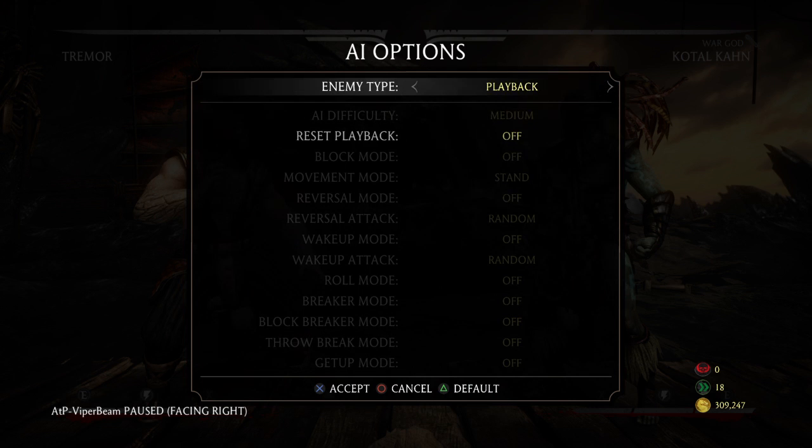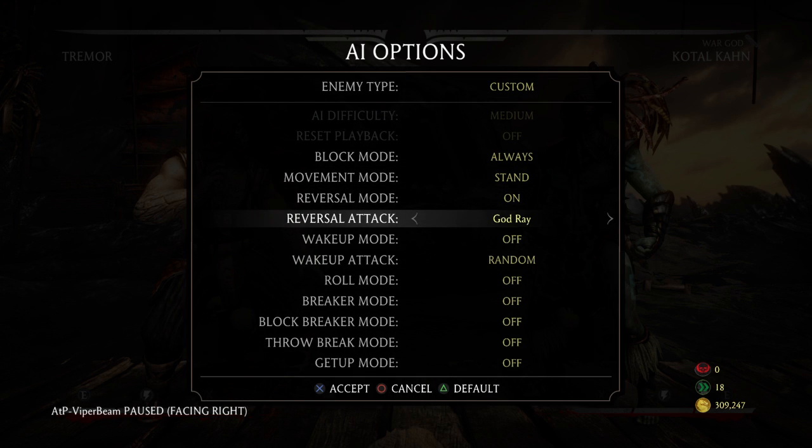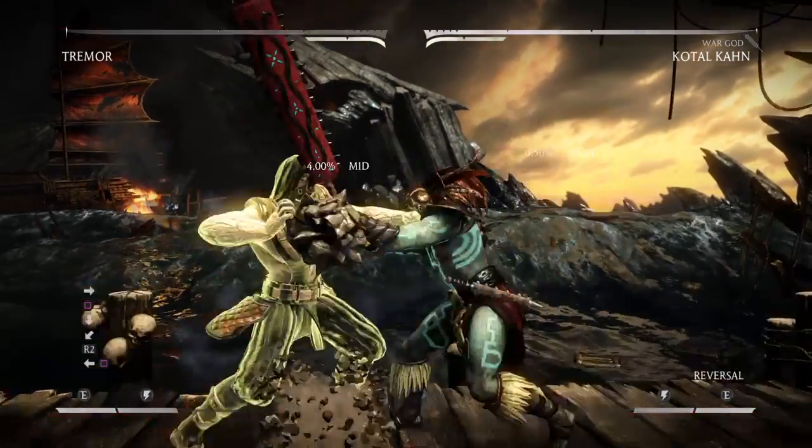Back to the main subject — we have all the basic moves we need as Tremor. We've got the overhead, we've got the EX reversal, armored reversals, a stone punt, an EX stone punch, and an EX down back one.